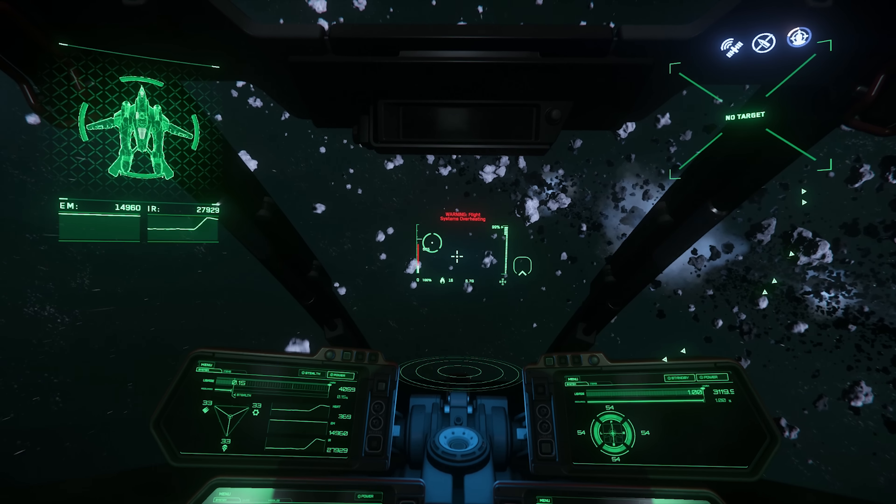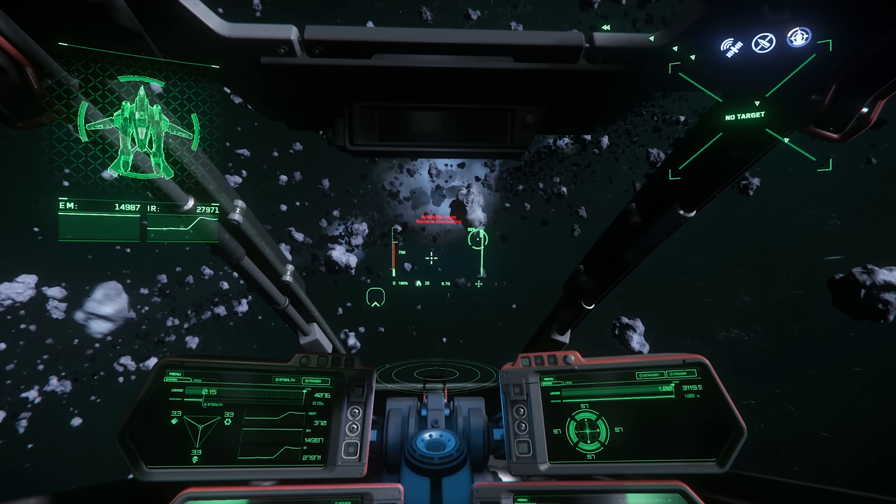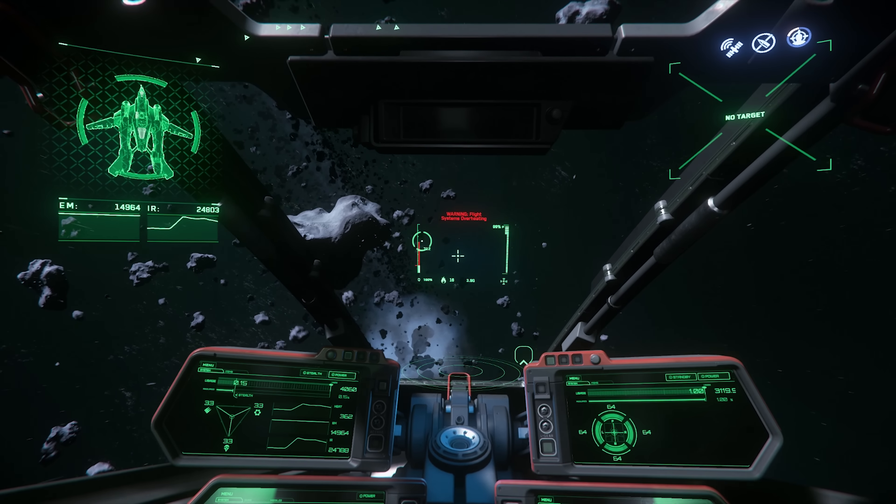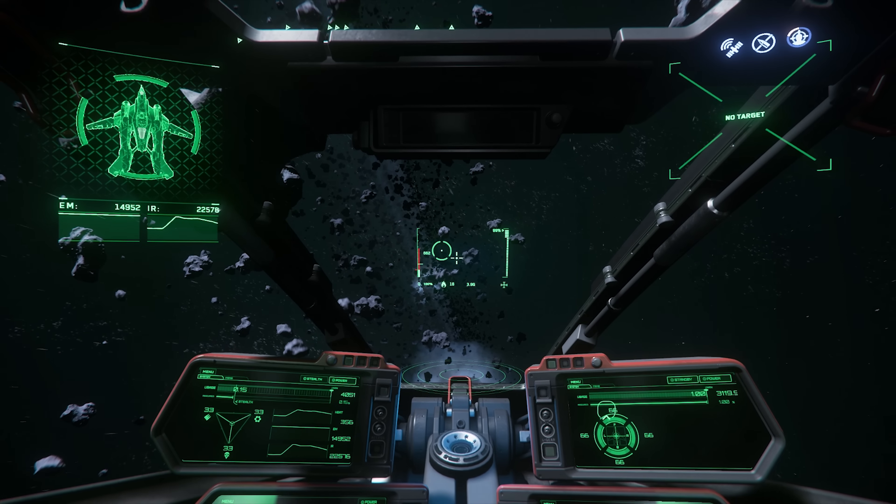With the heat system in 3.5, you can overheat your engines and they will shut down if you're not careful — but after a few seconds they will become active again. You can use the mouse scroll wheel as your thrust limiter to prevent your ship's thrust from going above a certain threshold.